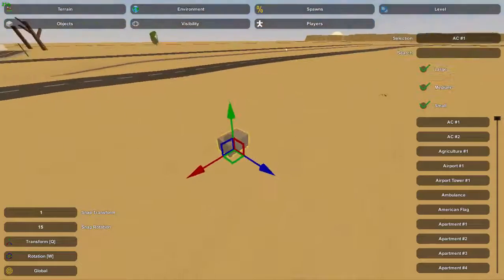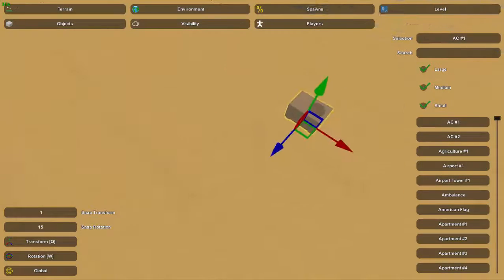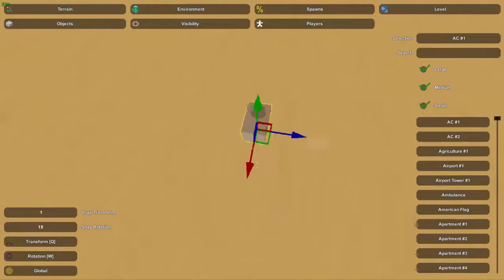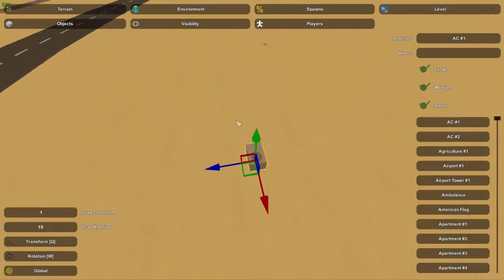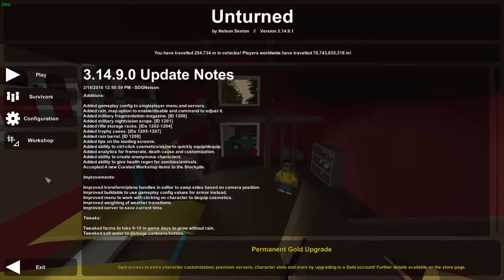Also in the editor: the arrows will now rotate based on your camera angle. In the past, if you were behind an object, the red arrow might be covered up by the object you're trying to move. Now it actually changes based on where your camera is. This was actually suggested by another YouTuber — it's pretty interesting that Nelson is taking fan suggestions seriously and implementing them.